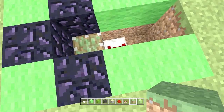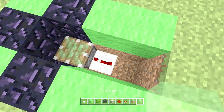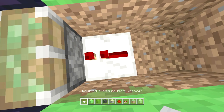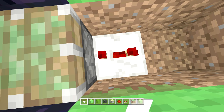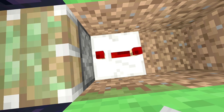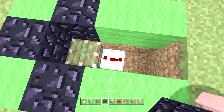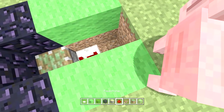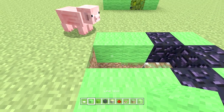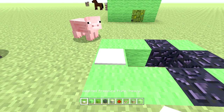Set the repeater to three tick marks — that will allow the delay at full sprint to get the timing right where you'll be able to bounce up. If you don't know how to use a repeater, you just have to click the left trigger three times. And then you just place redstone right there as well. Then you're able to cover that back up and put your weighted pressure plate on top.